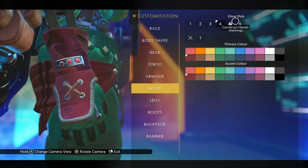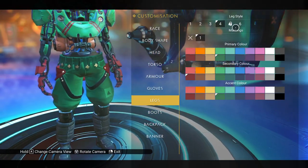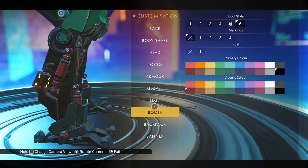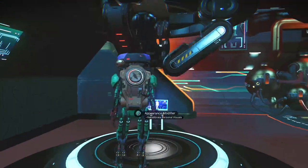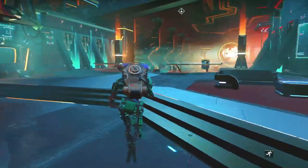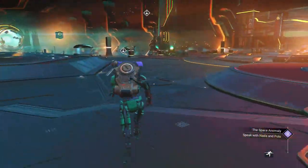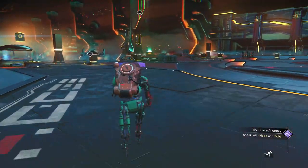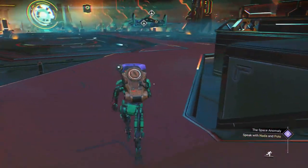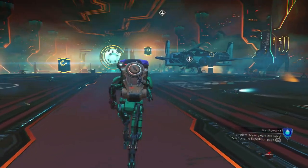Gloves - same thing, we've got hands instead of Construct hands. Let's go to the Construct legs - there we go. Same thing with the boots. We'll go ahead and save it. So that's what he looks like. It is pretty neat being able to choose between these things. It gets kind of crazier with the next one when we start doing Atlanted stuff and get the Atlanted upgrades - there's a lot more flexibility in the facade you put on your character.